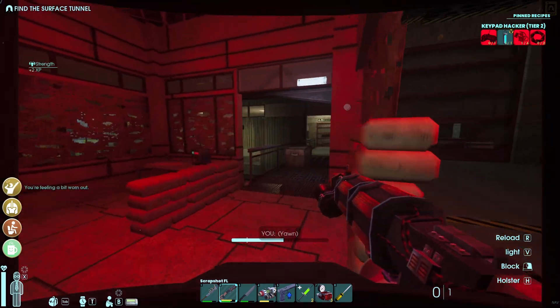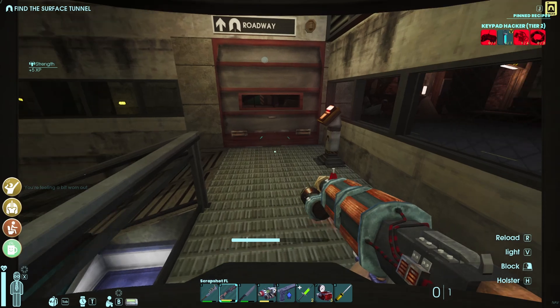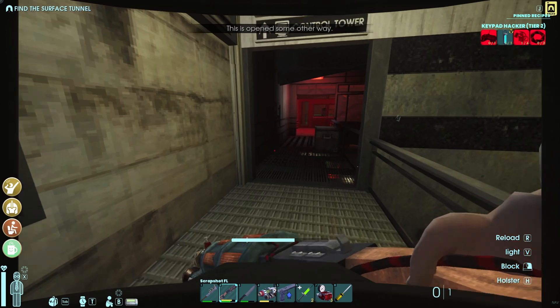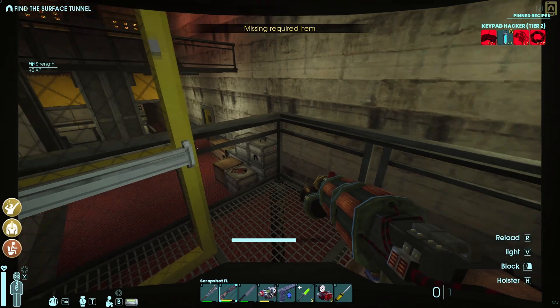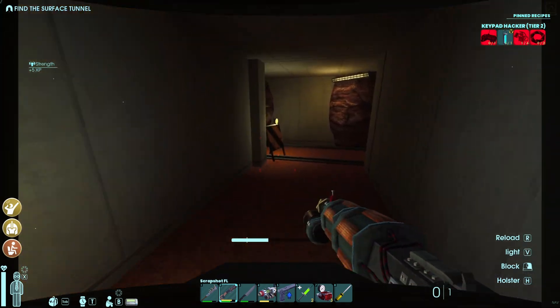You're gonna notice a big door in the way where you need to go and you can't get through because you need class two clearance. You'll also notice you can't use this either because you need fiber optic cables. So you come over here and break down one of these so you can get through.